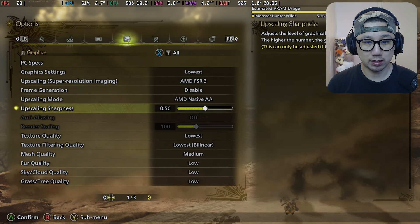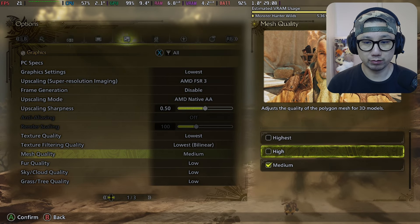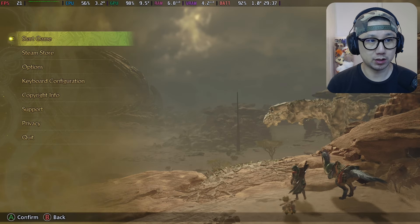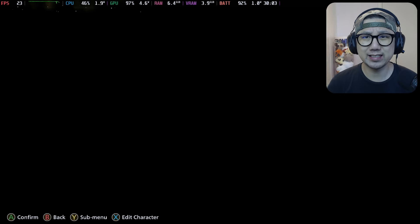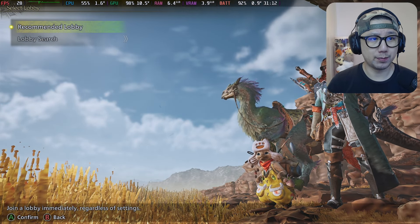Looking at lower settings — mesh quality medium is already the lowest available. This is the lowest settings possible and it doesn't even run that well, so you'll know what I mean.